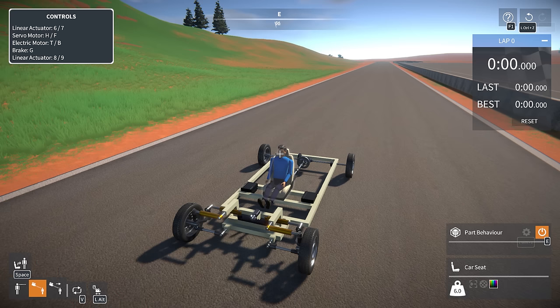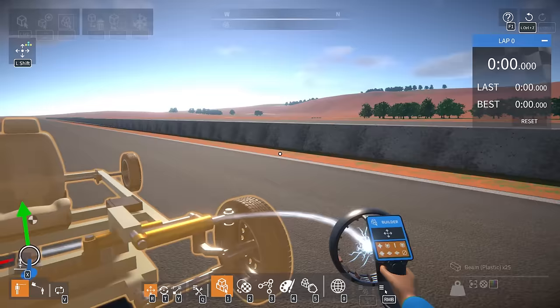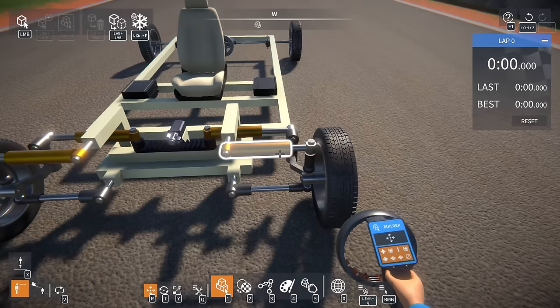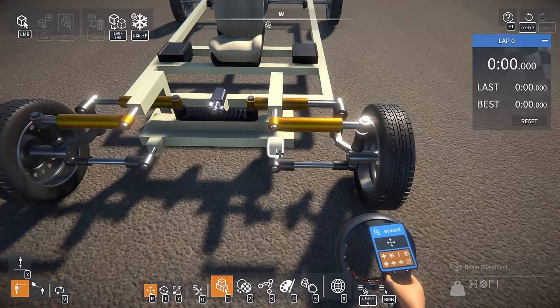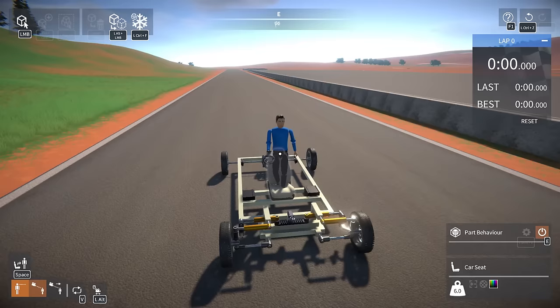What I want to talk about today is Ackerman angle and how it affects your driving ability. We have our test chassis with piston linear actuators affecting our steering geometry. We've got our steering knuckle here, a straight rigid beam — it's a rigid connection that can't move up and down because we haven't put suspension on it yet. We've got a slight Ackerman angle where this pivot point is outside of that other pivot point.